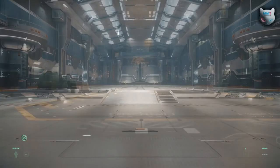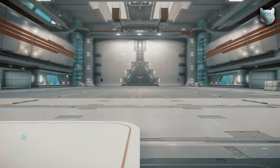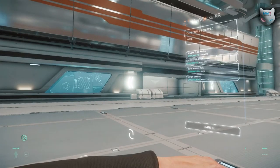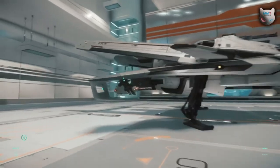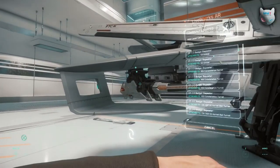Third we got the hangars. There are four different variants you can choose between, and once inside you'll be able to spawn your ship and pretty much just walk around, look at your ship, replace its weapons, or strip it down to the bone. Basically this is a place where you can just enjoy your ship in peace.